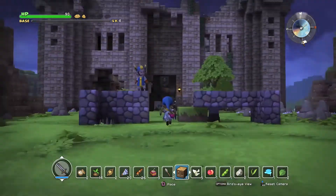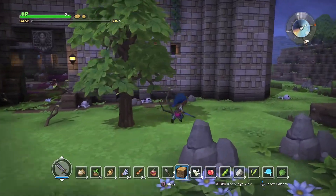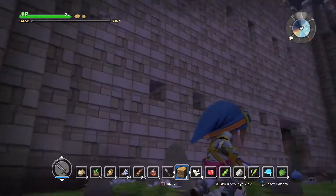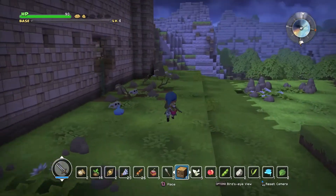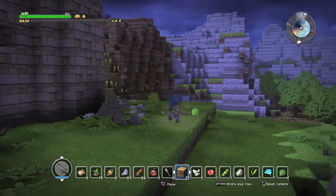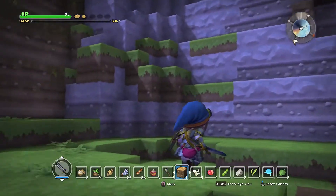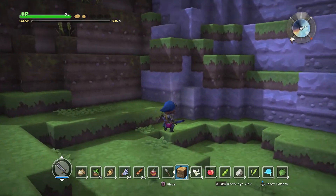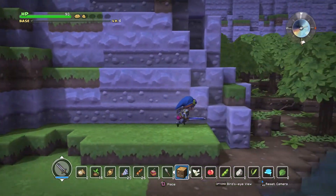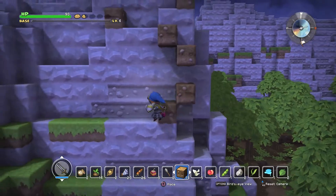Alrighty guys, so we've made it to the castle. There's the castle here. What you want to do is head around to the back. You can either go through the castle if you want to take a more scenic route and look at some of the pretty destruction within, or you can just come around the side and look at some dead bodies instead — whatever tickles your fancy. So once you come around the back, you'll see this little cliff face, and you pretty much just want to scale it.